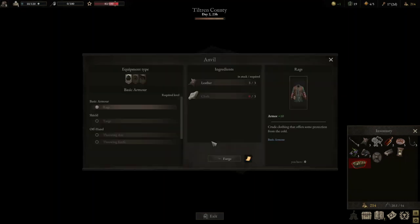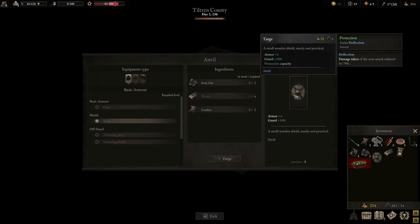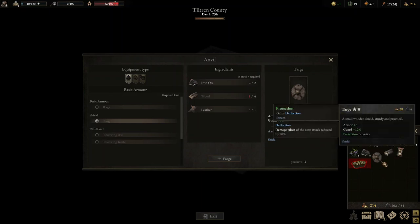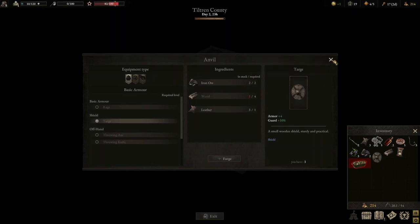The different stars mean you get some different stats. Looking at the base one, it's got four armour and ten guard. The one that we crafted has six and twelve — so the difference is a couple of armour and a few percentage on guard. Over time, that can really add up to reduce the amount of damage that your troop takes.